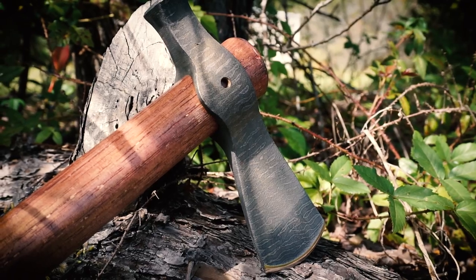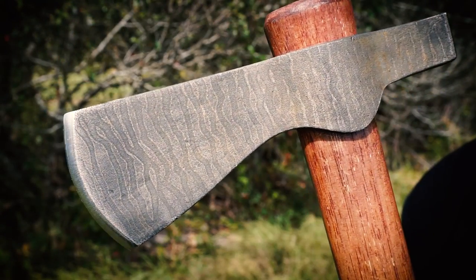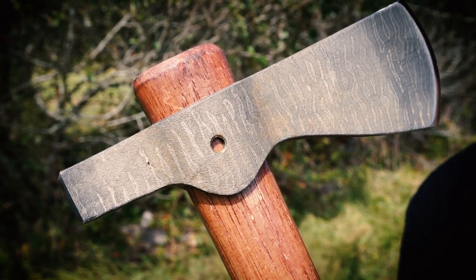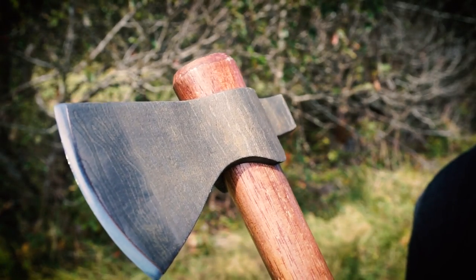So you may be asking yourself, how do I win this Sly Fox tomahawk? Well listen up, because I'm fixing to tell you. Build a shelter, take a picture of it or a short video, and share it with us on Facebook and on Instagram. We're going to pick a winner out of the entries and send you this tomahawk.